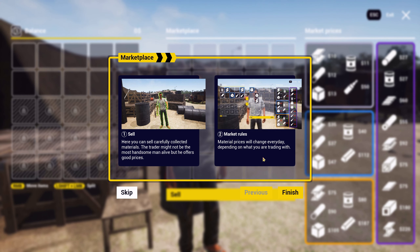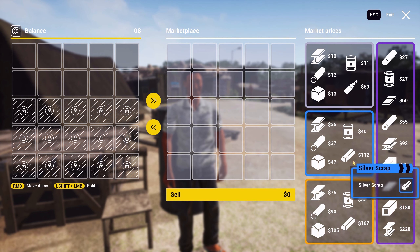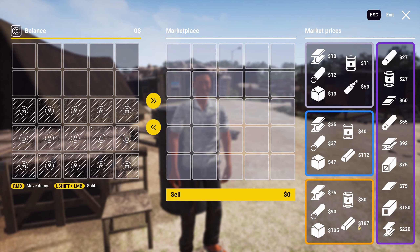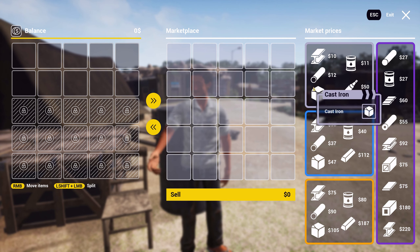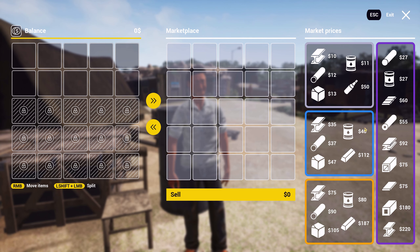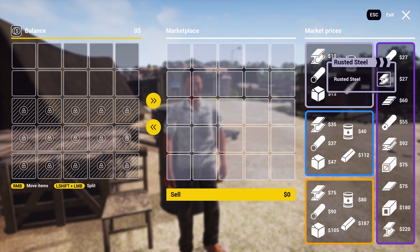Market rules: material prices will change every day depending on what you're trading with. Okay, that's pretty cool. Petroleum. Silver scrap goes for a lot, obviously. And gold scrap. So these are the cheap stuff, the medium stuff, and the nice stuff. Stainless steel, steel, rusted steel. Chromium, titanium.